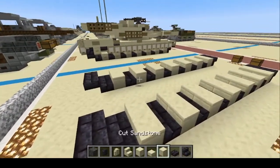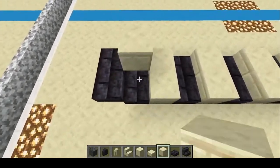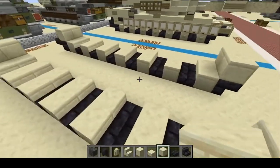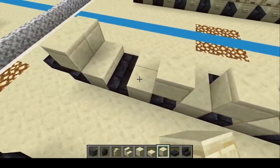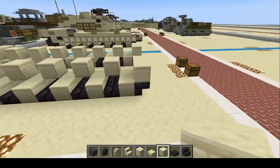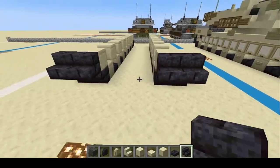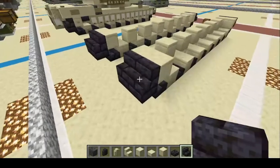Now take the cut sandstones. On the back of the vehicle, do one, two, three, four. On the front of the vehicle, place them directly on the stairs — one, two, three, four. Then we're going to add the return rollers: one through six on each side. Back to the brick stairs — do one, two, three, four upright in the front, and again one through four upright in the back, right on the brick slabs.